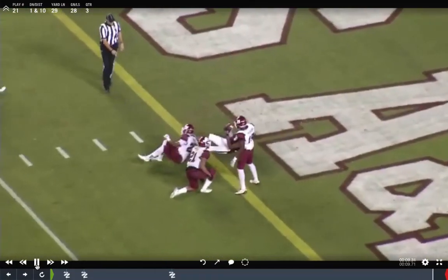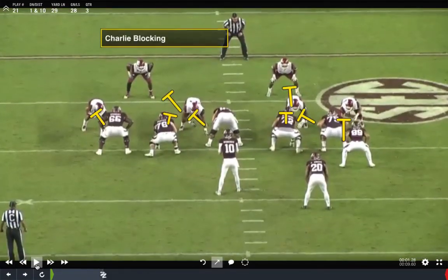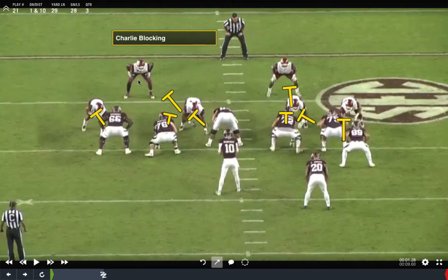We'll show you the end zone shot so I can show you the blocking. What's simple in Coach Mazzone's system is that it's 5-for-5 blocking up front — the offensive line handles the first five defenders. He calls it Charlie blocking.